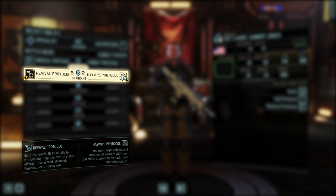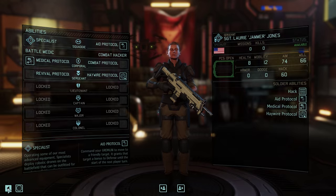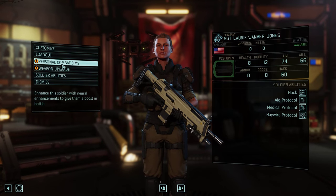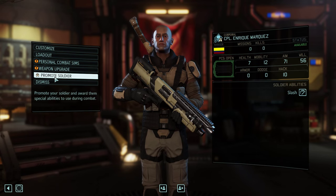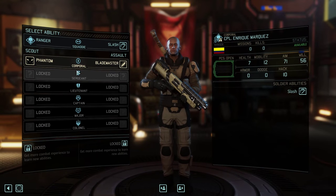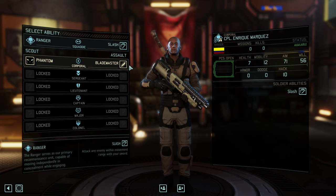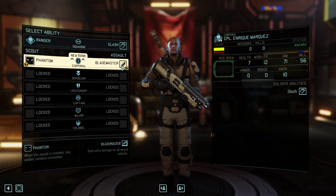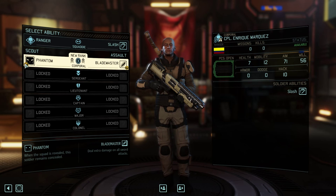The last class upgrade I'm going to go through in this video is the Ranger class — the sword-wielding class that is now part of XCOM 2. You unlock Slash at Squaddie, which is basically attacking any enemy within movement range of your sword. What's intriguing about this ability is it includes being able to slash after a dash — it's not one slash per movement point, it's after your entire movement phase. Even if you have to dash, you can use the slash, which can be pretty powerful and lets you cover a lot of ground.